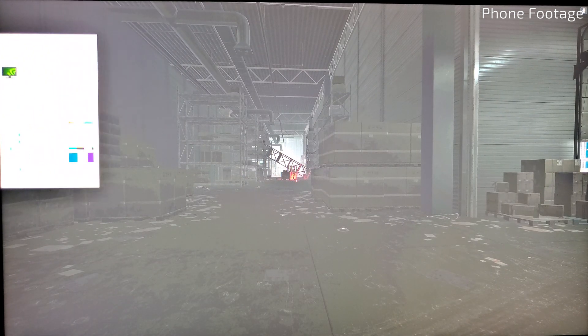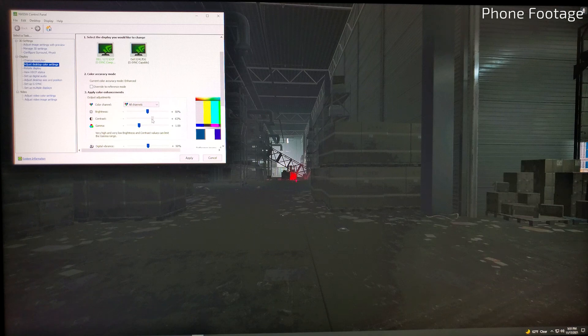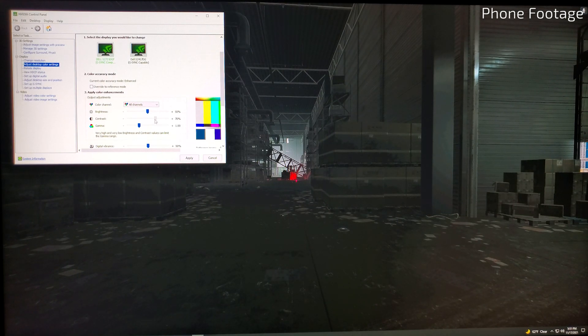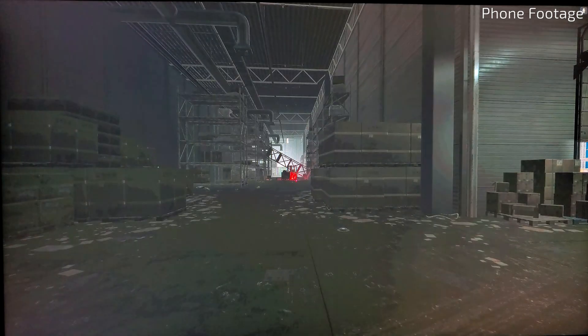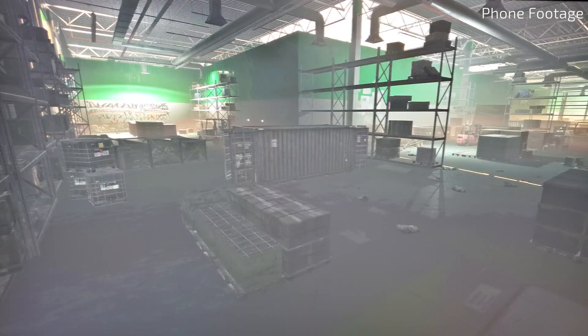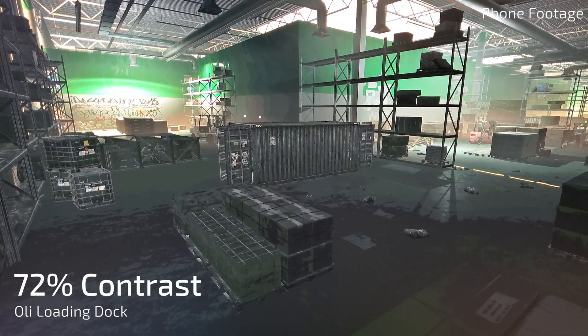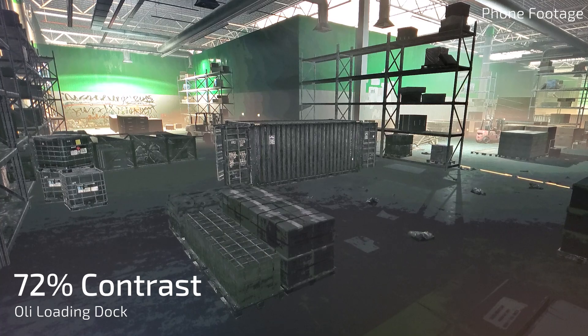On Interchange, I like to pump it up to about 72% contrast, but that's not the same for every map, so you do have to test each map. For me, 72% works to get rid of that washed-out look that Interchange has and really helps define those shadows. If you like how this looks, I would stick with about 10% less on other maps.